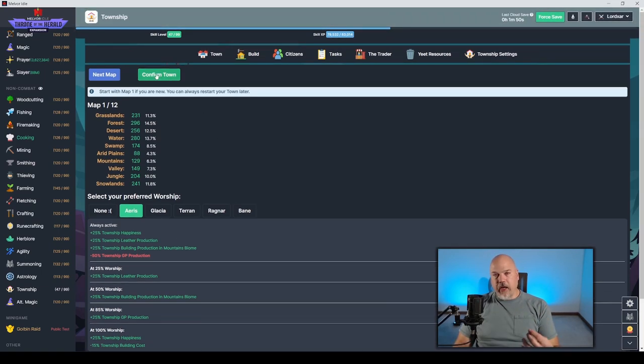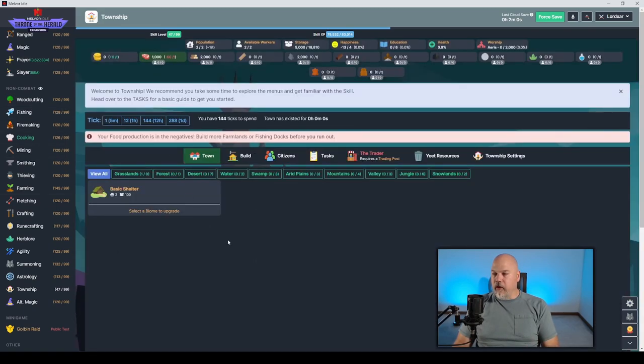The next thing is to click 'confirm town.' If you just started today, at least get to this point — you don't have to pick a God, just hit confirm. Because every five minutes you're going to generate a tick, and every tick advances your town. If you don't create the town and just let it sit, you're not generating anything. If you do create it and let it sit, you're generating ticks which go toward XP.